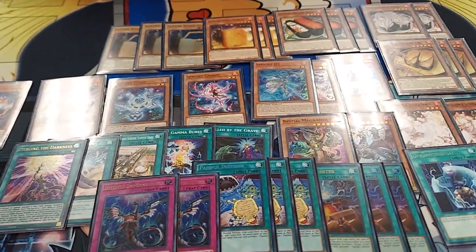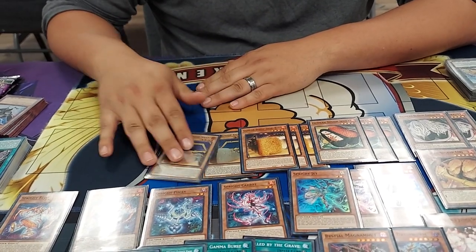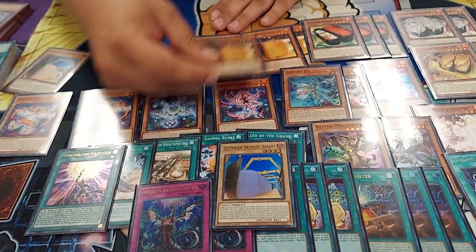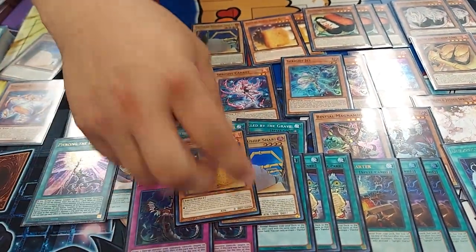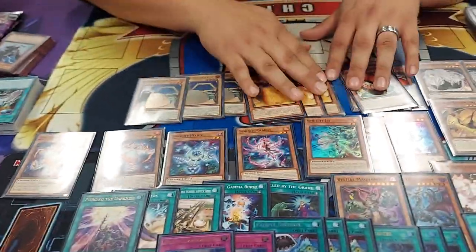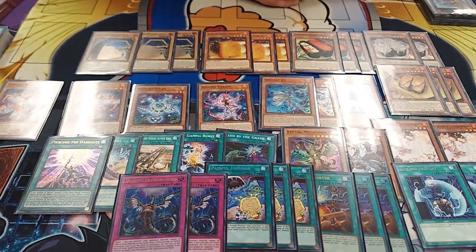I know about it, but explain for the people at home what Painful Decision does for the deck. Painful Decision says send a vanilla level four or lower monster to the graveyard and then add one with the same name. So I can either add the regular Shari or I can add the Shari Red because when it's in the deck, graveyard, hand, or field it is considered this card. So there's like two spots that it's not considered, which means you can play all three. Which means if you see the normal monster in Painful Decision, it's a two-card combo - it's always a two-card combo. And this is a 40-card deck, yes.